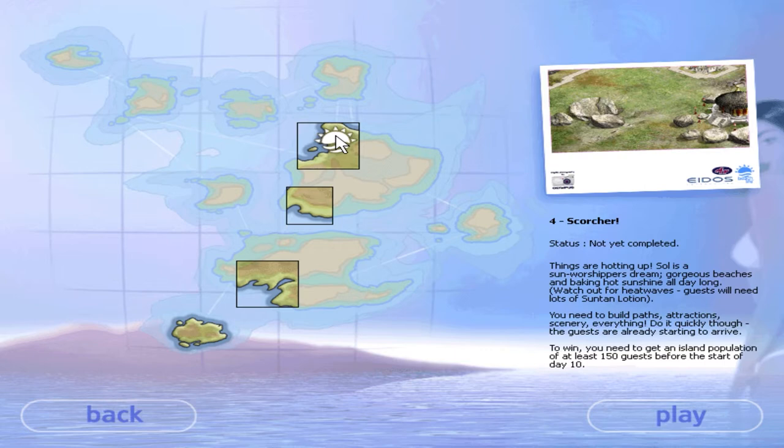Welcome back guys, this is Episode 4: Scorcher. Things are heating up — Sol is a sun worshippers dream with gorgeous beaches and baking hot sunshine all day long. Watch out for the heat waves; guests will need lots of suntan lotion. You need to build paths, attractions, and scenery — everything. Do it quickly though, the guests are already starting to arrive. To win, you need to get an island population of at least 150 guests before the start of day 10.